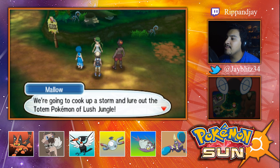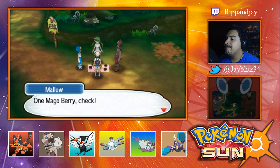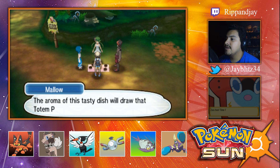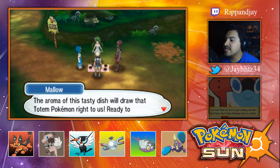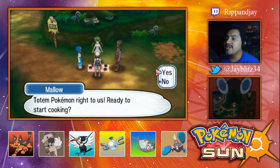Now we got everything we need — you're up next, Jason! We're going to cook up a storm and lure out the Totem Pokemon of Lush Jungle! One Mango Berry — check! One tiny mushroom — check! One Revival Herb — check! One Miracle Seed — check! Perfect, just what the recipe calls for. Now we can make the Mallow special — the aroma of this tasty dish will draw that Totem Pokemon right to us. Ready to start cooking? Yeah!